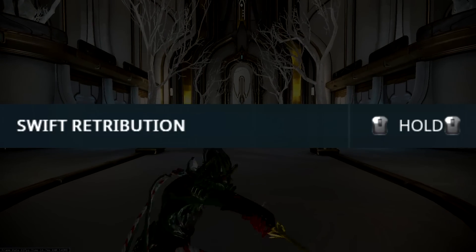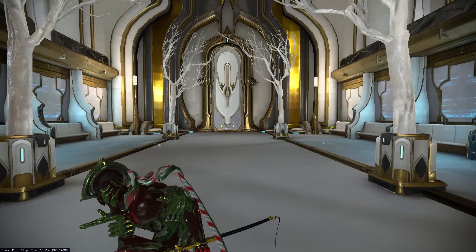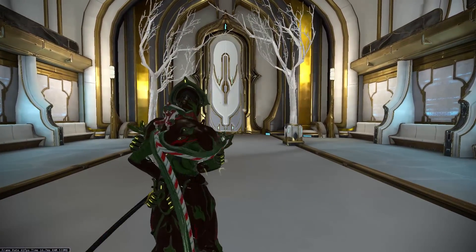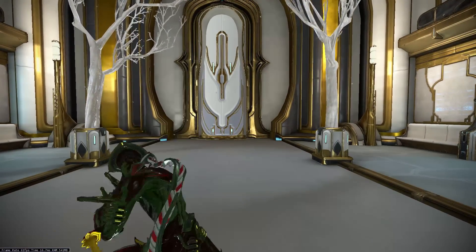The third combo is called Swift Retribution and this one is really easy to do — just hold the second attack to execute it. It's a simple combo: it starts off with a regular strike and it's followed up by a double strike. Nothing more, nothing less.